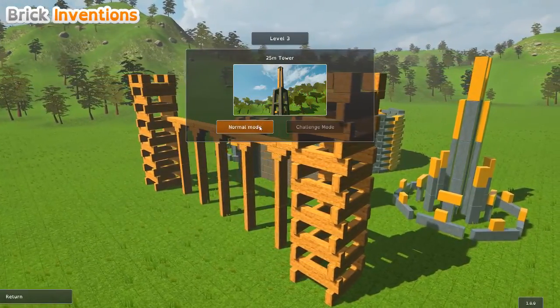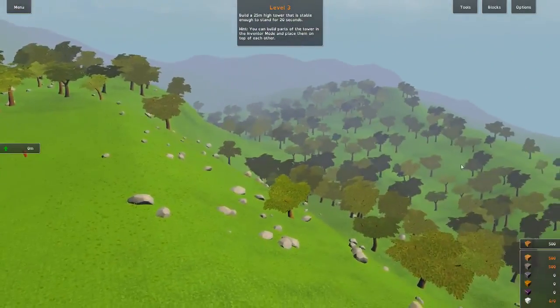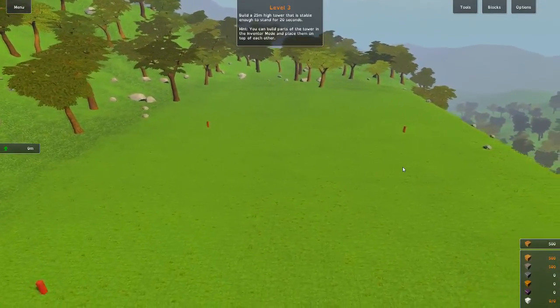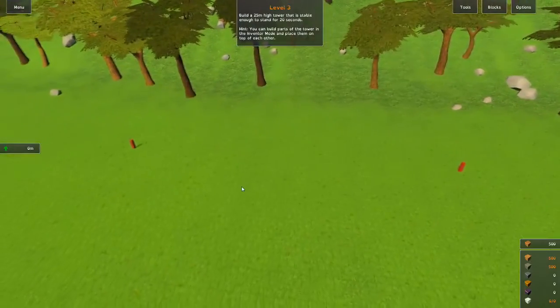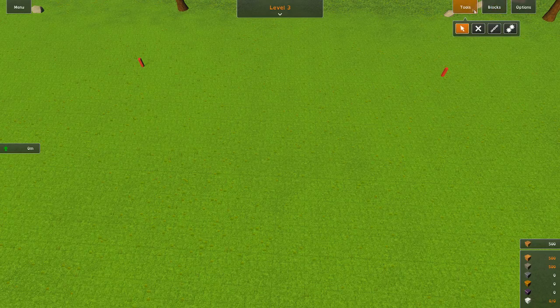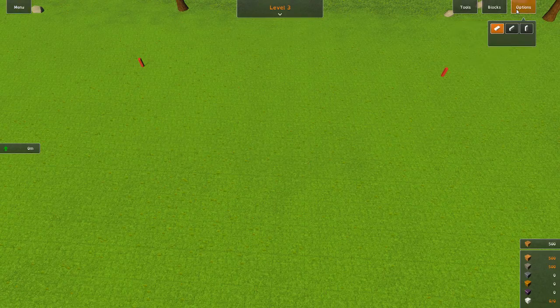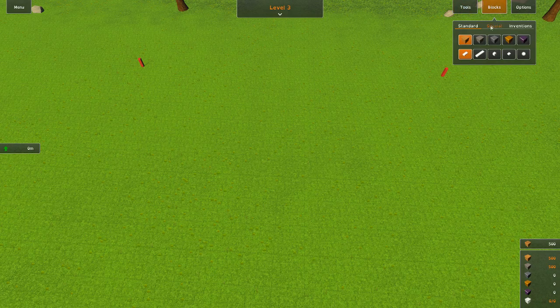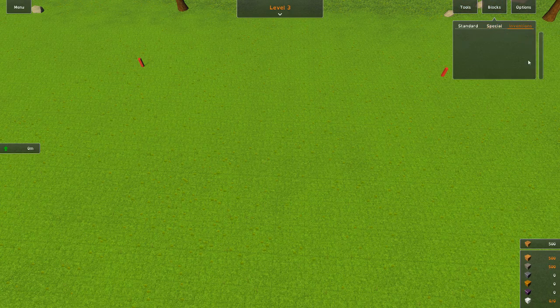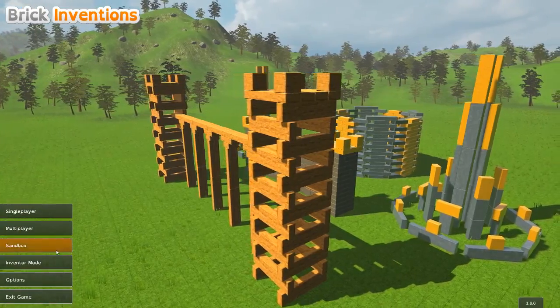Now 25 meters high — what's this one going to be? Build a 25 meter high tower that is stable enough to stand for 20 seconds. You can build parts and towers in inventor mode and place them on top of each other. I still don't quite know how inventor mode works — what does it mean, use it in inventor mode? Is there an invention mode on the main screen?